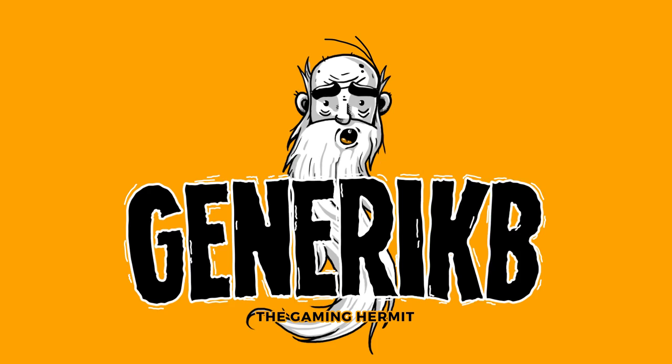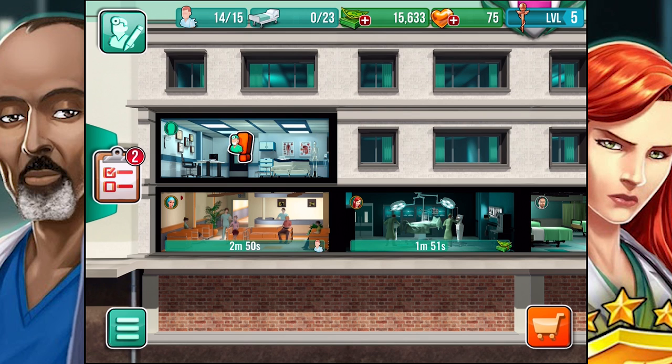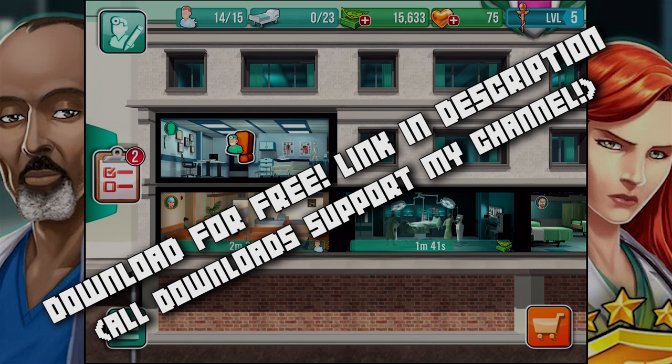Yo, everybody! Dr. Generic B here, and welcome back to another episode of Hermit Goes Mobile. This time we're looking at Operate Now Hospital. This game is available absolutely free on your iOS and Android devices. All you gotta do is click on the sponsored link in the description below from your device, and it will automatically take you to the appropriate download page. And don't forget, my fellow Hermits, that every download and install directly supports me and my channel. So I thank you guys so much for your love and support.